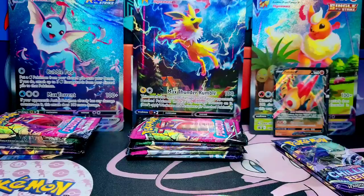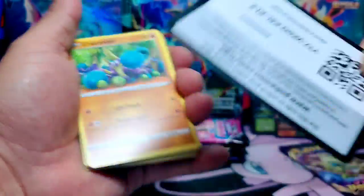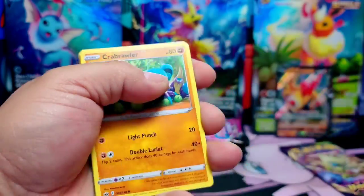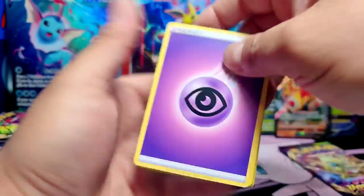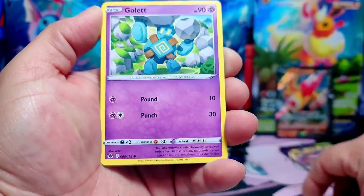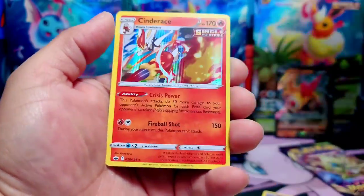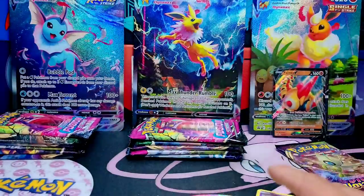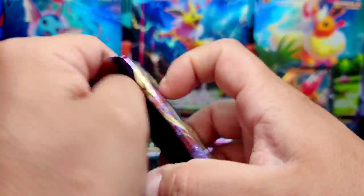Let's move on to Chilling Reign. We're still building our binder with these Chilling Reign booster packs. So many sets have come out recently and we're just trying to catch up, trying to complete at least one of the sets — which would be pretty cool. Cinderace — Holo. Not bad.